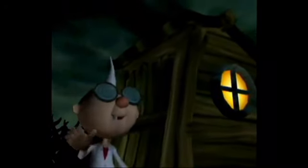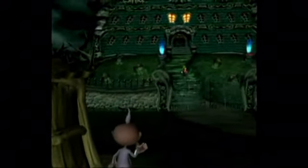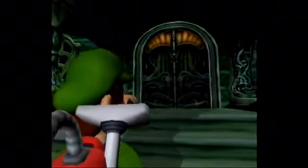So Luigi sets out to extinguish the mansion of all the ghosts and to rescue his brother. In order to exterminate the ghosts, he has to use a vacuum given to him by a small professor. The vacuum has a lot more uses than just vacuuming ghosts — it can also shoot water, shoot ice, and shoot fire, which you'll pick up as the game goes on rather than having immediately available.